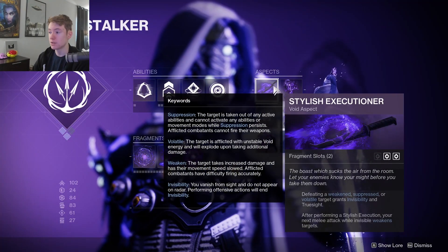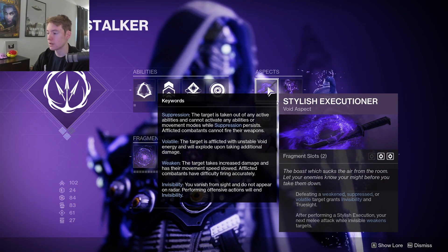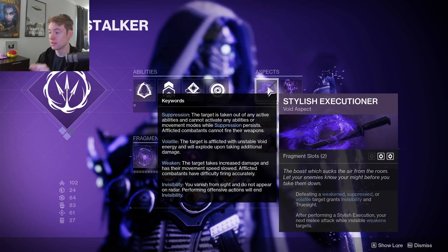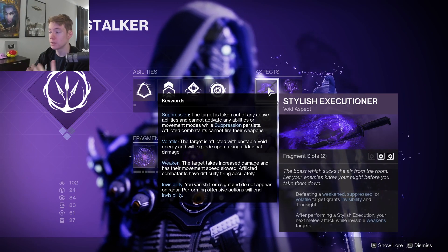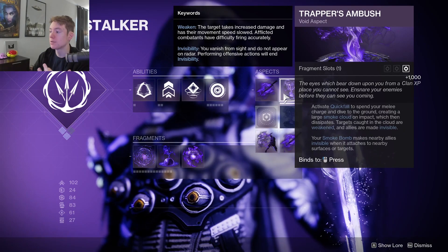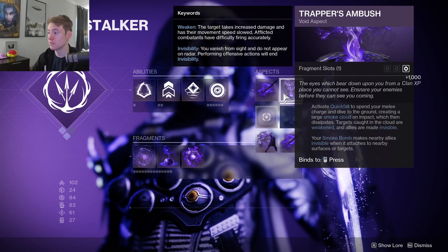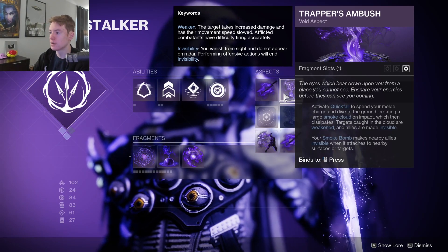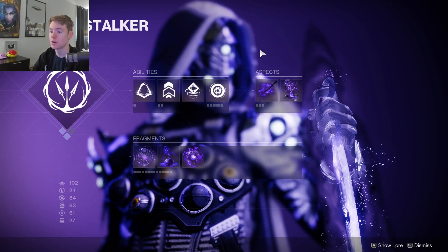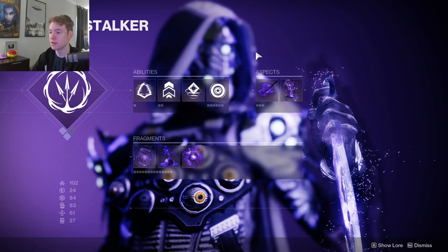How we take advantage of being invisible all the time is with Stylish Executioner: whenever we defeat a weakened, suppressed, or volatile target it gives us invisibility. Like you've probably seen with the glaive — killing a suppressed target gives you invisibility — but with this build we're going to take advantage of volatile. We're also using Trapper's Ambush so that our smoke bomb, with two charges, makes us invisible as well as our teammates. Having more smoke bomb charges is also good because we can throw it down to on-demand weaken targets so our weapons do a little extra damage, particularly good when fighting majors.